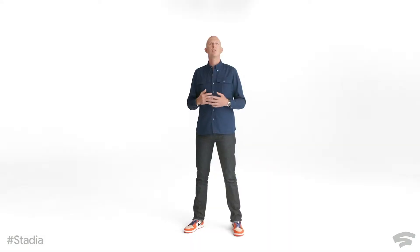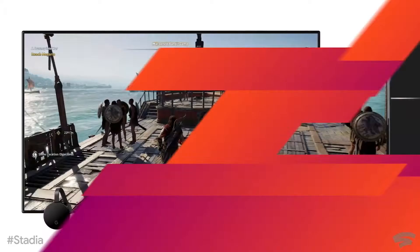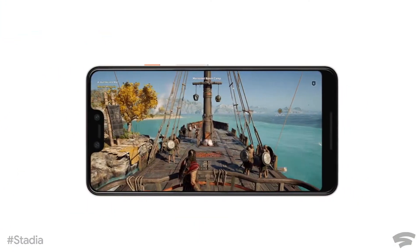Let's get the money stuff out of the way first. The only way to play Stadia in 2019 is to be an early adopter — they called it a Founder. You can pre-order the Founder's Edition now, which comes with the controller with the Google Assistant button, the midnight blue edition of the controller, a Chromecast Ultra, and three months of Stadia Pro, plus a three-month buddy pass to play with friends.